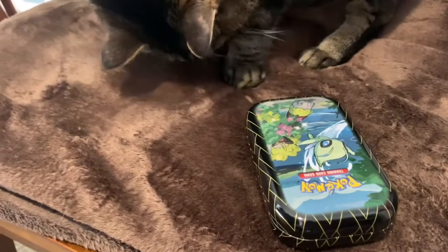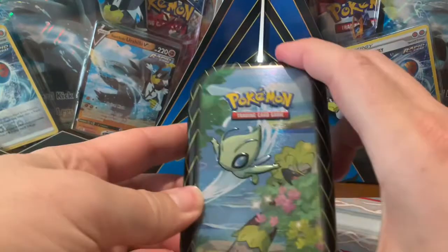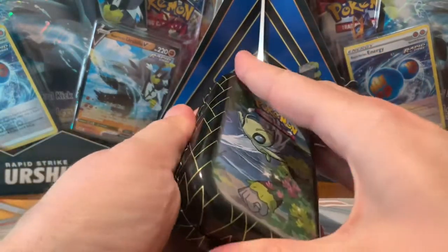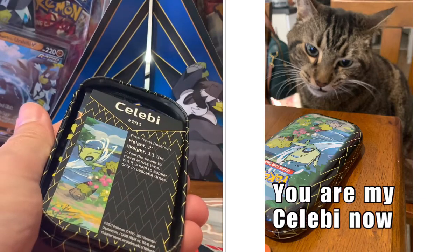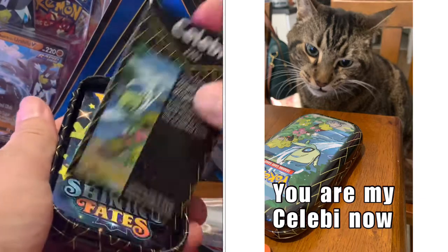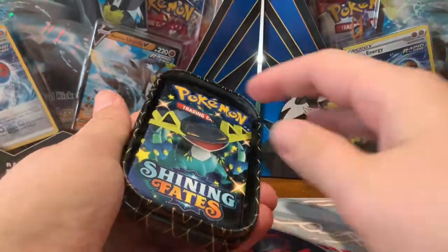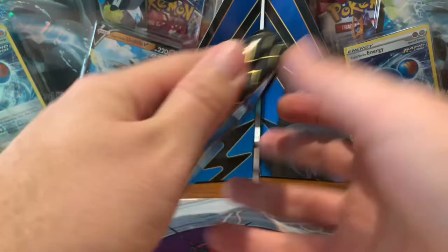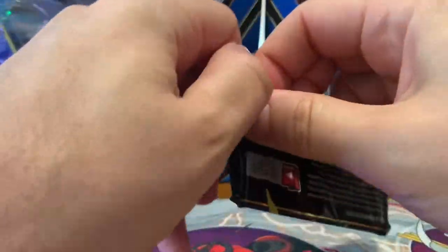All right, can you open it, Wilbur? Maybe not. All right, ConFam. Here is this LB10. We tried to get Wilbur to open it, but he just wasn't having it. But we did get that Mewtwo coin there. Here is the little art card. And here are the packs. All right, so we got two of the same arts. Let's open them up and see what we can get.